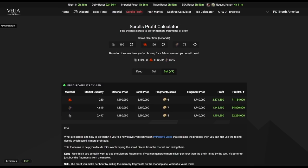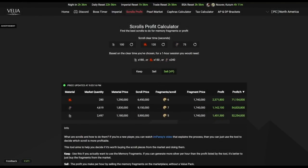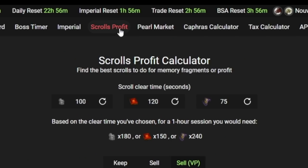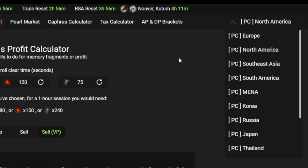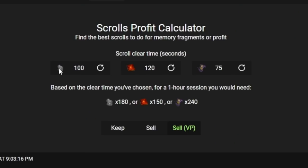In this video I'm not going into depth about the scrolls for profit — my first money-making guide covered that. I want to shout out Valia Inn for their scrolls profit calculator at valian.com. Go to Scrolls Profit on top, select your region, then use the scrolls for profit calculator. You input how long it takes to complete a full summon — for me, Pilaface scrolls used to take about 75 seconds back when I was 175 AP.